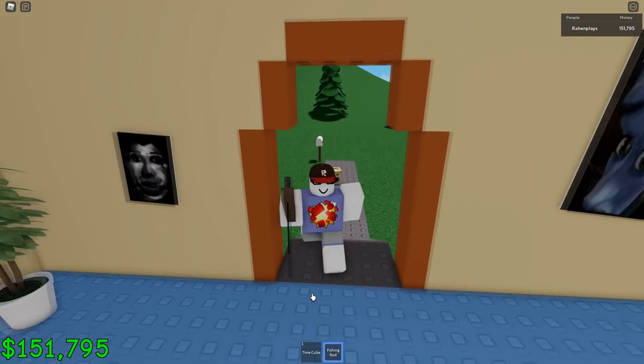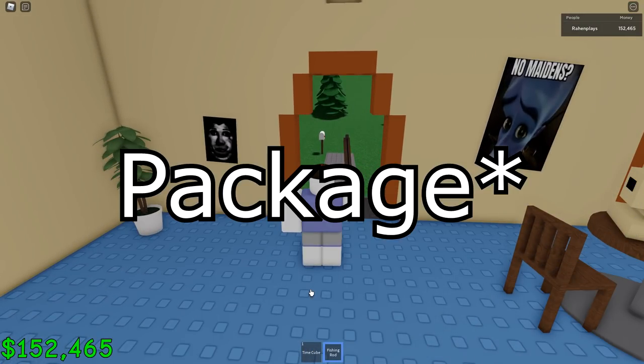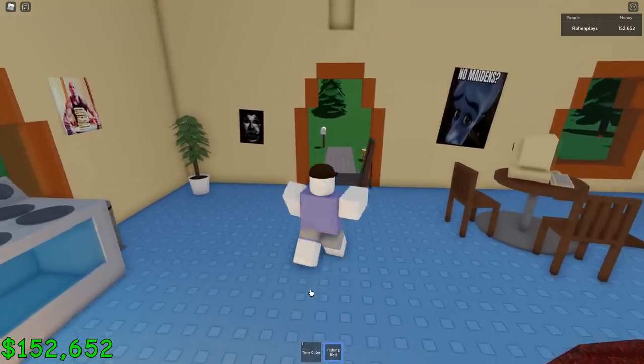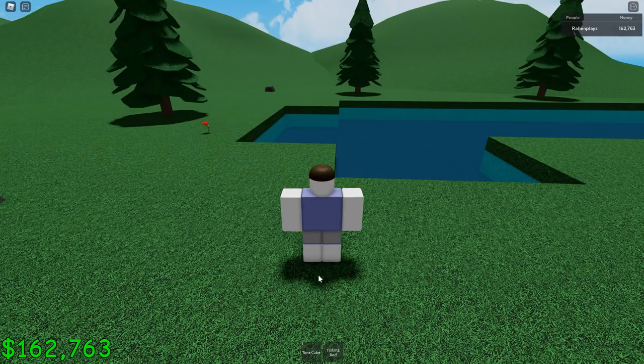For the 'Angler' badge, you catch a fish — pretty simple. Just buy a fishing rope for 500 dollars. To unlock the door, you'll have to listen for knock sounds and there will be a packet in front of the door where you can get the key. Then just fish here and wait to collect the fish.